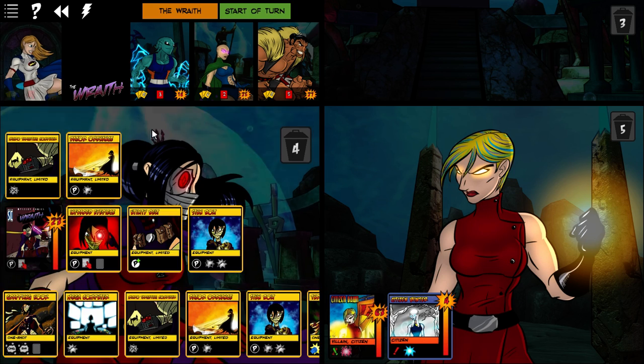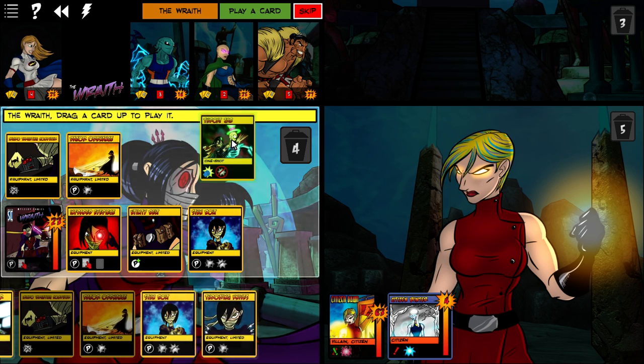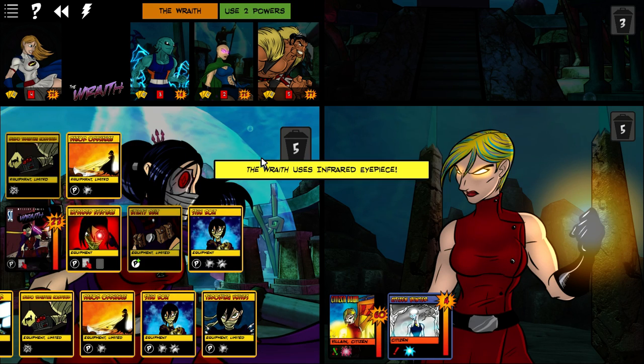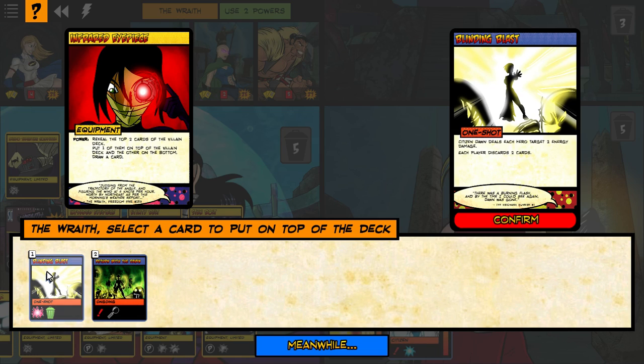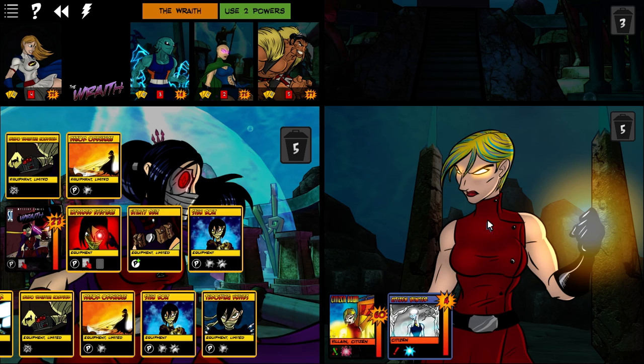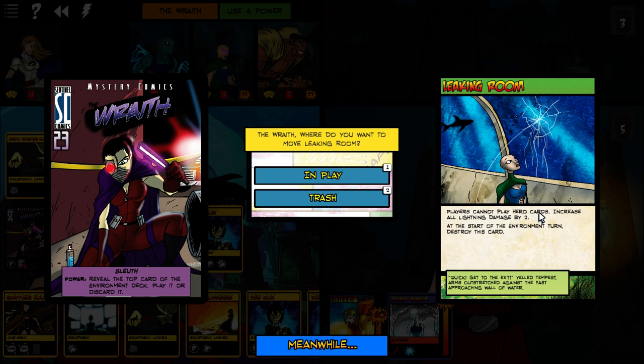Excellent. Kind of out of things to play. I guess we will Throat Jab on Citizen Dawn so she can't deal damage. Use her eyepiece. Each player discards two cards and deals two — or, ongoing, in a villain turn, shuffle the villain trash, reveal cards until a citizen is revealed. We'll go ahead and do Blinding Blast. And then we will control the environment deck. Leaking Room — players cannot play hero cards. Increase lightning damage — that's fine, we can leave that in play. Lightning damage is not a big deal from them. I don't really need to play cards next turn, I don't think.